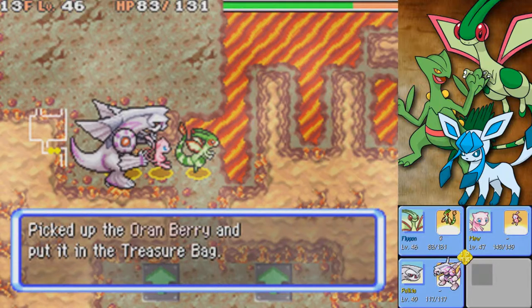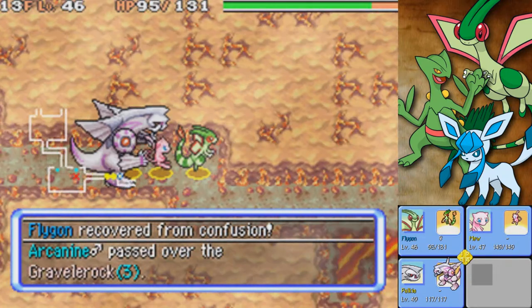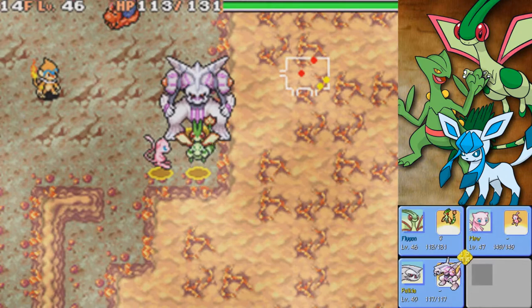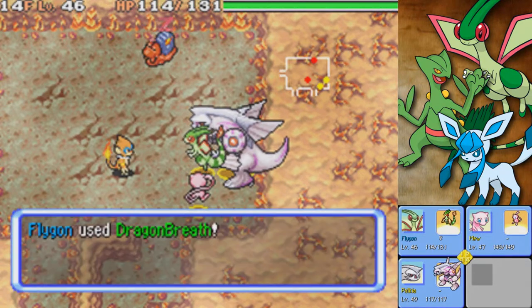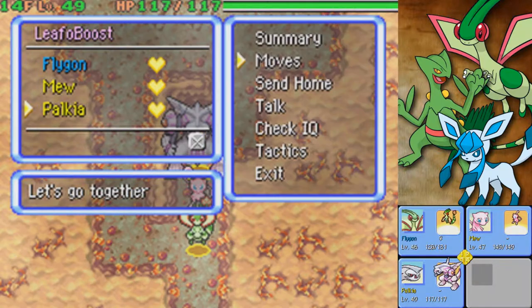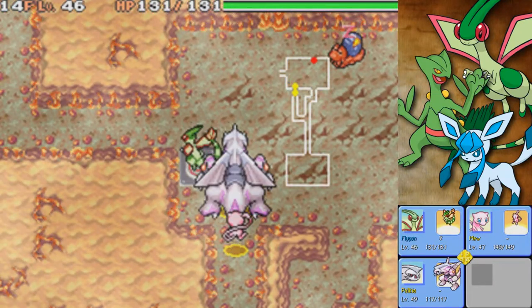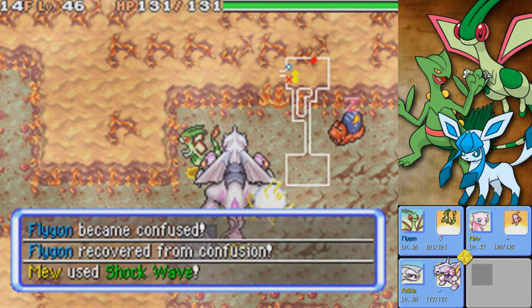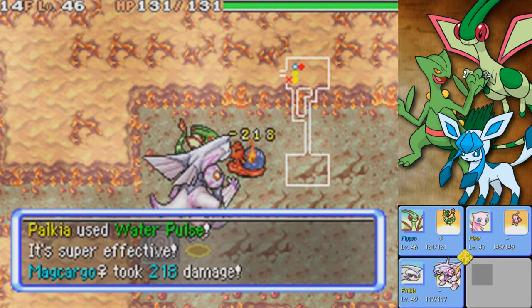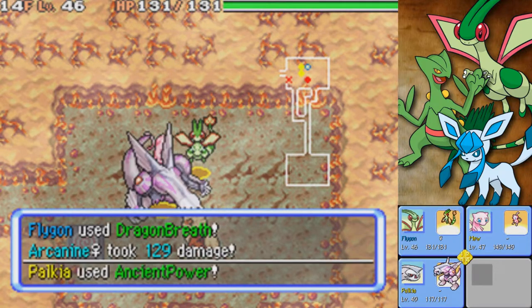I'm gonna take that Oran Berry. Palkia isn't the smartest cookie in the jar. We really have no other goals until we get to the end of this, so we can just speed through. There's no other Pokémon the Secret Slab gets here. Palkia hasn't been using Water Pulse at Pokémon far away at all — there's the Water Pulse, the big damage. There's so many Pokémon in these floors — I can't get through a room without seeing one.